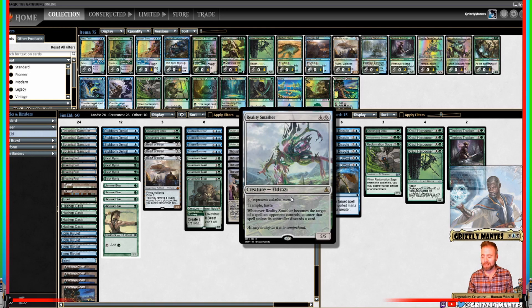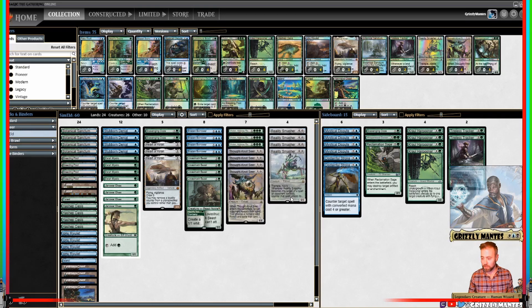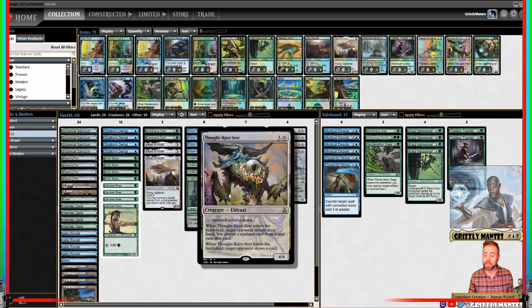5/5 trample haste is pretty solid, but adding card advantage when they try to remove it is just gravy. Note that's only with a spell — abilities still get through. The second Eldrazi in our collection is Thought-Knot Seer, a 4/4 for 4. Enter the battlefield, you exile a nonland card from opponent's hand. Leaves the battlefield, they draw a card. He's just a big Eldrazi — basically Tidehollow Sculler, but surprisingly good.